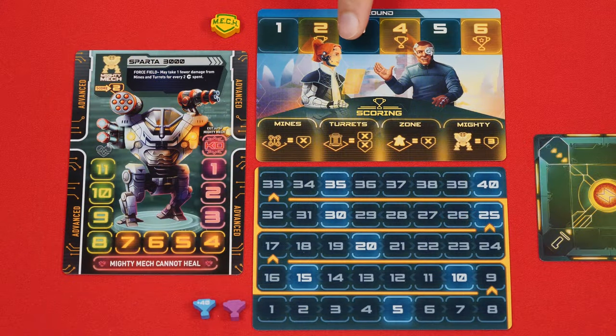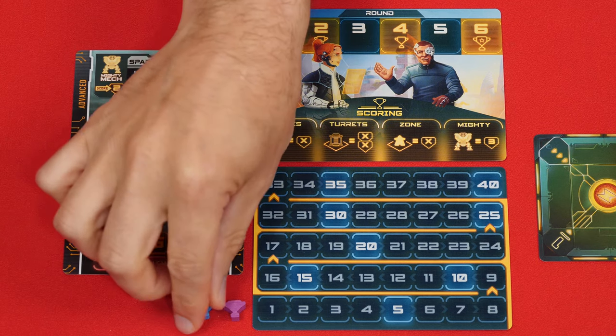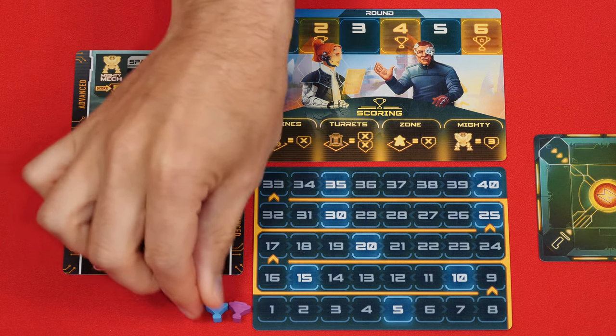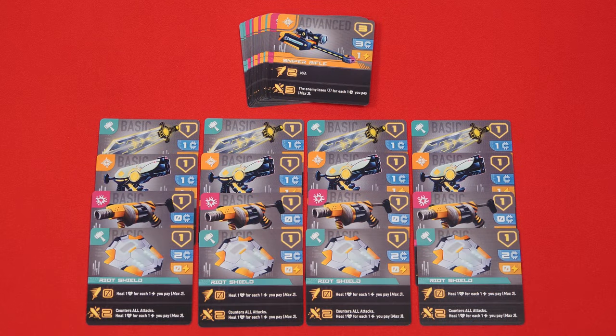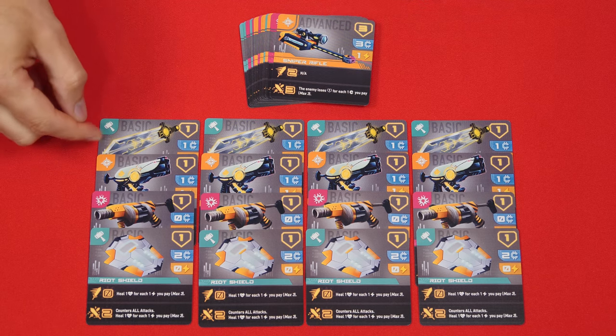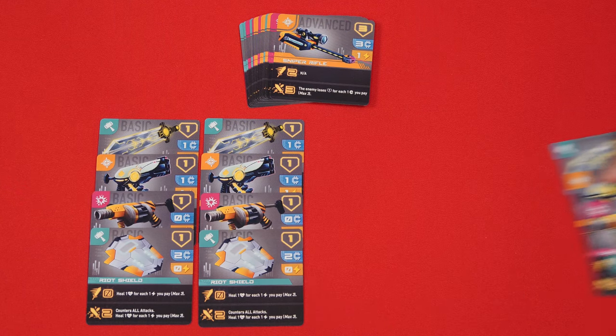Nearby put the round score and mighty mech card, placing this round token on the one space of the round track and setting the player's scoring tokens blank side up beside the scoring card. These are the weapon cards, and they come in two different types, labeled Basic here at the top or Advanced. Give each player one copy of each of the four types of basic weapons, removing any extras from the game.